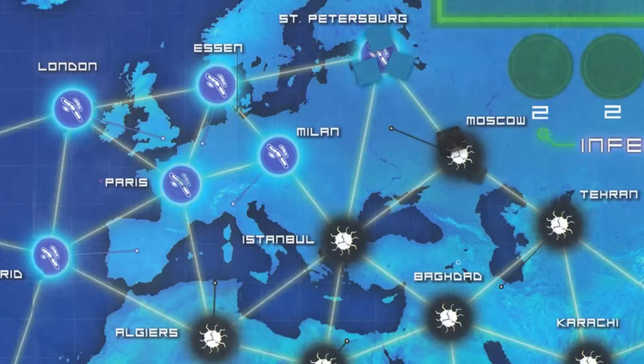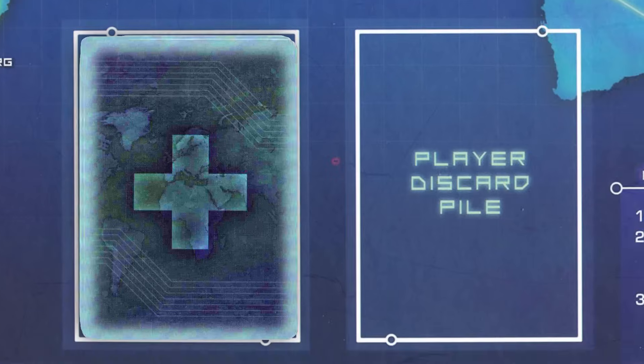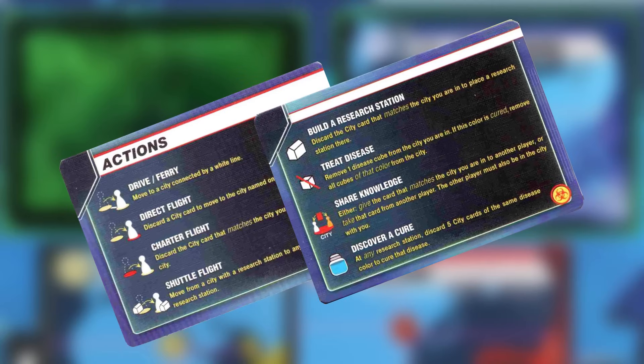There is also a number of cities already infected with various diseases. On your turn, you will take 4 actions, draw more cards, and then see which cities get infected. Actions include curing, treating, sharing, building, and moving.